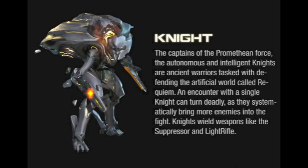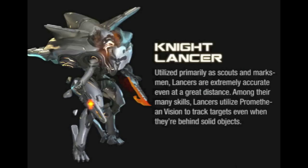I kind of wish there were more than just three enemy classes, but probably in Halo 5 and 6 we'll see more. Here's the Knight Lancer — that looks really cool. They use Vision to track targets, so these guys will probably use the Promethean Vision. Plus, they have that axe thing on their arm.